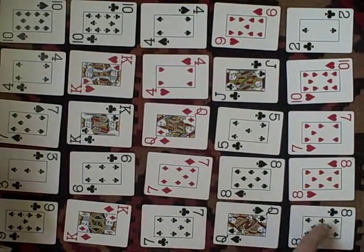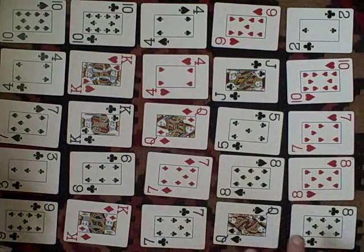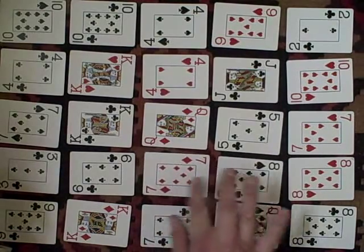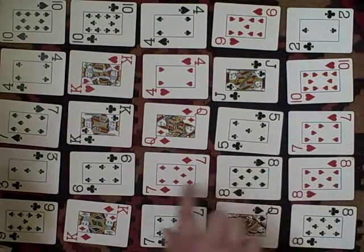Like these eights — you can play them on each other in either way as long as they're in close proximity. Now if they're one rank away from each other, you can play them on each other if they're opposite colors. So if they're red and black, you can play them on each other straight. You can't play them diagonally — they can only play straight.